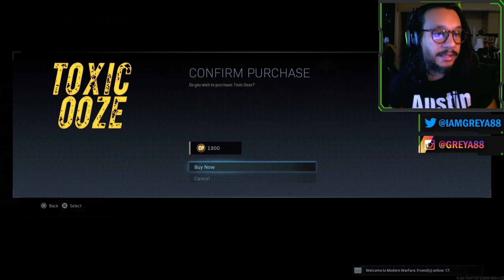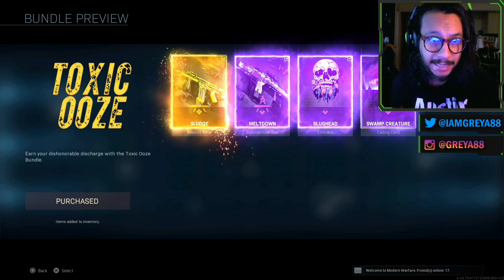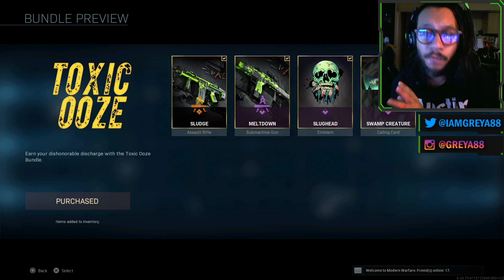Alright, let's cop this thing — 1300 COD Points, here we go! That's a cop. We're about to bring both of these out into the field at the same time, so we're going to do an Overkill kind of setup.